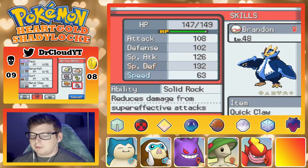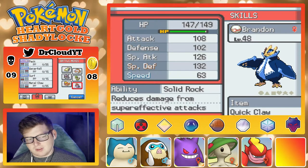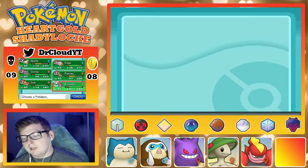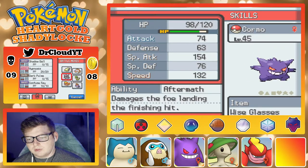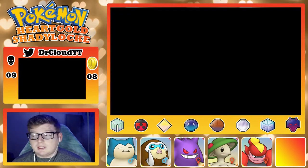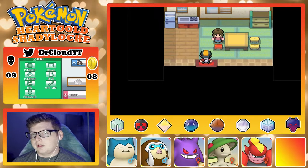I was really hoping I'd be able to give Brandon something with recoil damage, but I just couldn't find anything TM-wise to teach him. As you can see, I'm completely out of moves on everyone, at least attacking moves. I need to heal again — I had to use two heals to get to this training: the heal from this house and the heal from Professor Elm's lab.